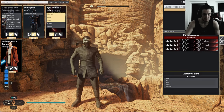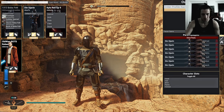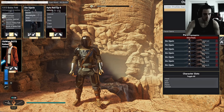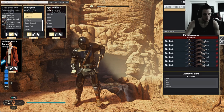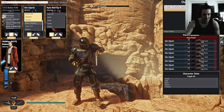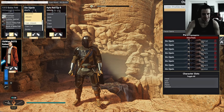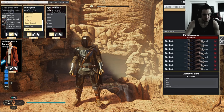Then we got Din Djarin, the Mandalorian, in all his glory. There's a cape somewhere — Mandalorian — okay that's the name. There's the holster on the other side, wrong side. Yeah, okay, it's a cape — a cape for Beskar.